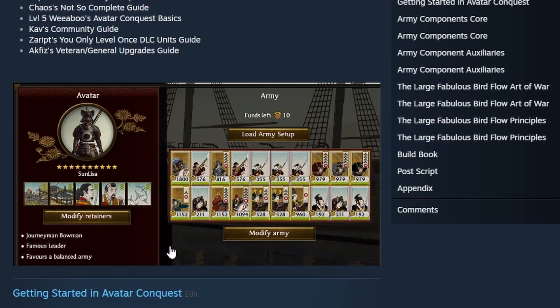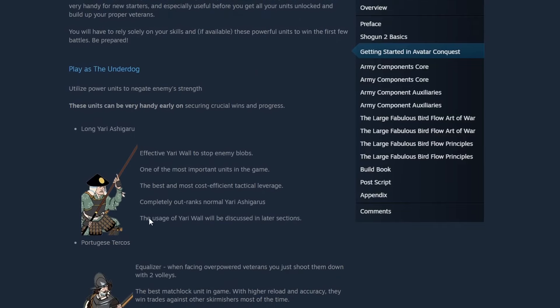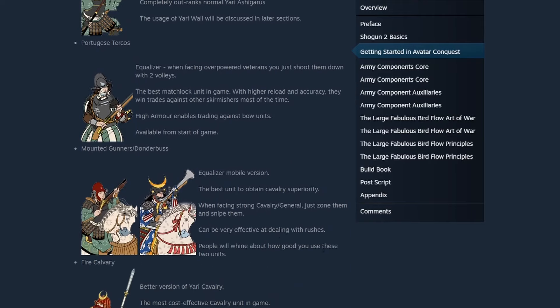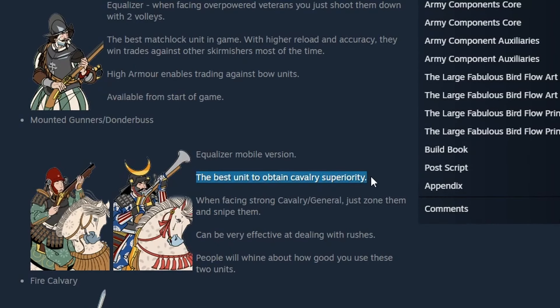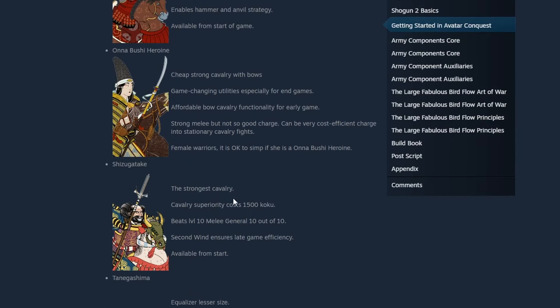We have another visualization of army composition with some retainers and a bow general. The bow general is really good with this pike and shot format because the extra range is really nice, and it's disgustingly good because it can kill some of the most elite units in the game. We also see the Long Chad Ashigaru, Portuguese Tercios — European units are broken — Mountain Gunners and Donderbust Cav, very excellent for achieving Cav superiority. Cav superiority is really good with pike and shot. Also Spears and Shizu Katake are essential for basically achieving cav superiority.